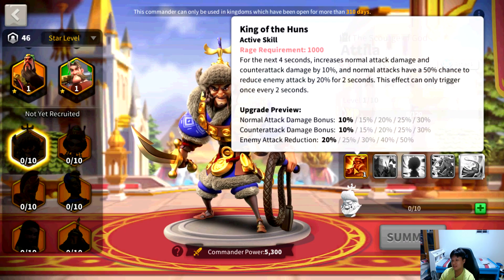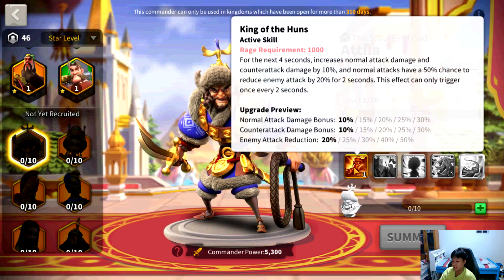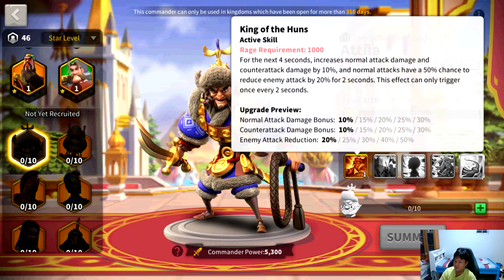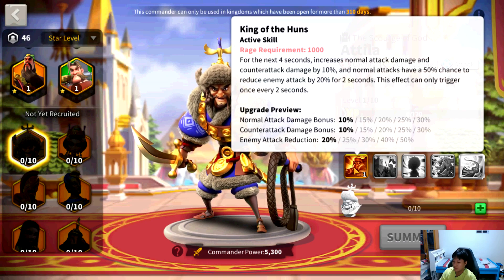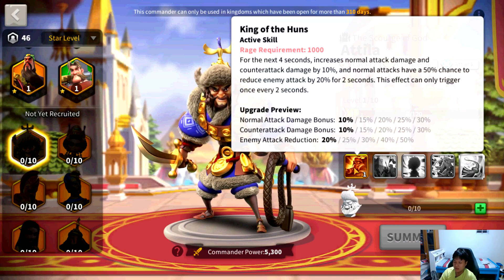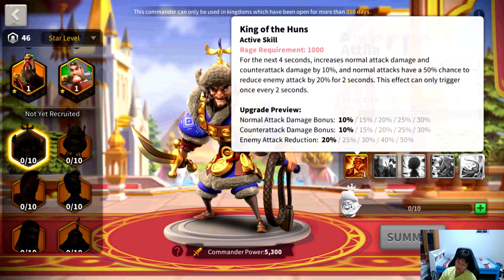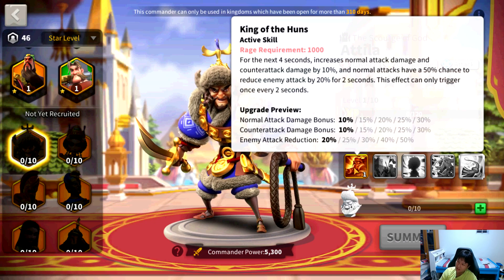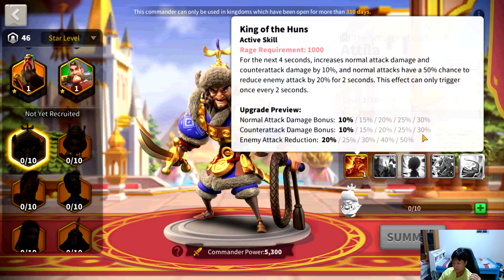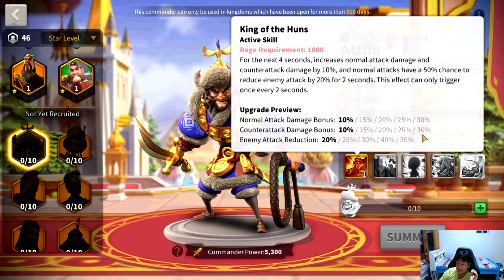Let us take a look at his skills. First skill: King of the Huns. For the next four seconds, increases normal attack damage and counter attack damage up to a maximum of 30% at max level, and normal attacks have a 50% chance to reduce enemy attack by up to a maximum of 50% for two seconds. This effect can only trigger once every two seconds. Attila doesn't have any skill damage — all of his attacks rely on normal attack damage. This skill boosts your overall damage by up to 60%, which is crazy. You get a 30% boost to normal attack damage, another 30% to counter attack damage, and on top of that there's a 50% chance to cut your enemy's attack in half, which is just absolutely insane.